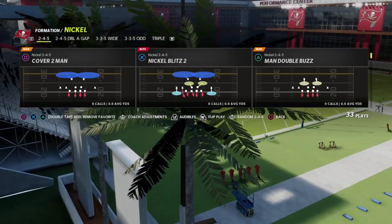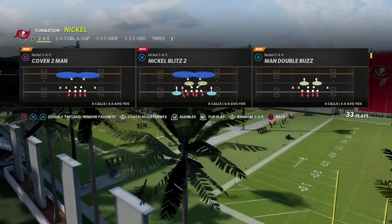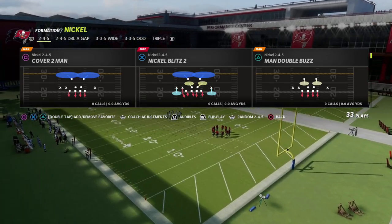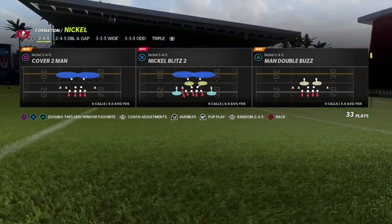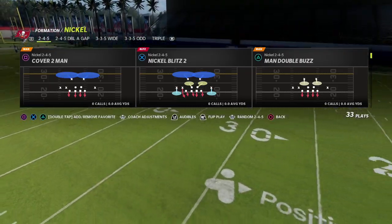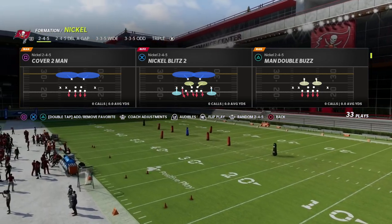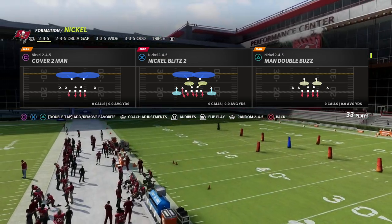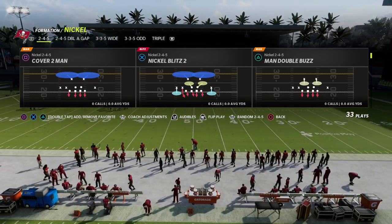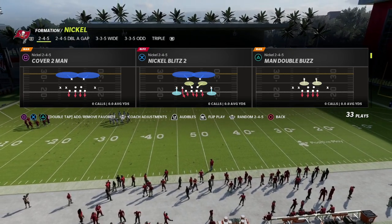If you want to learn my entire Nickel 245 defensive ebook, that full defense is available at my Patreon page — the link to sign up is in the description. It's only $10 to sign up and gets you access to all 30 offensive and defensive ebooks released over the Madden 22 season. We're also releasing a Madden 23 training camp series to equip you for day one launch with full offensive and defensive schemes, learning principles, and tactics. Join the Patreon for just $10 — link is down below.